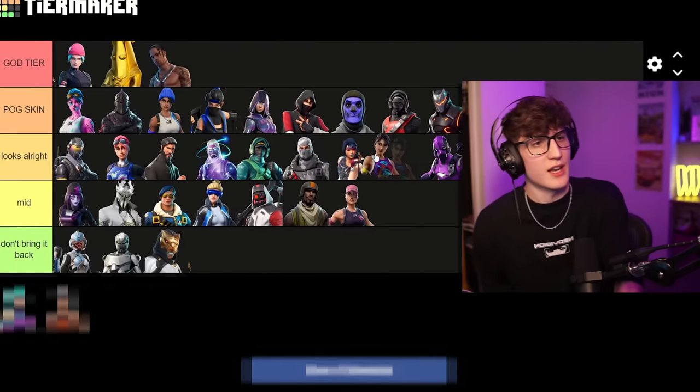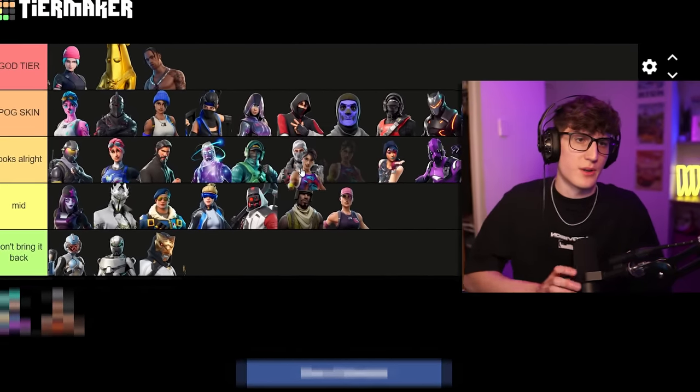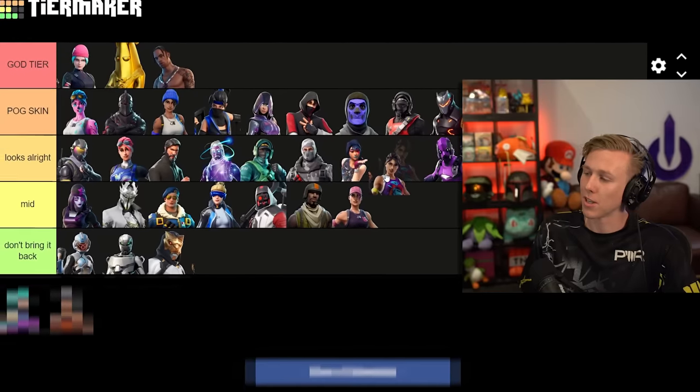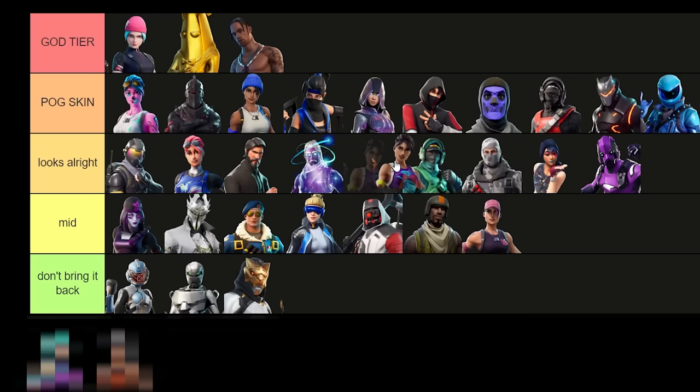World Warrior — this was the World Cup skin from Season 9 item shop. I think it looks all right. One creator used to wear it quite a bit but it's really simple. Another creator was at the World Cup but didn't have Fortnite at the time. We'll put it in Looks Alright — it's wearable but simple.